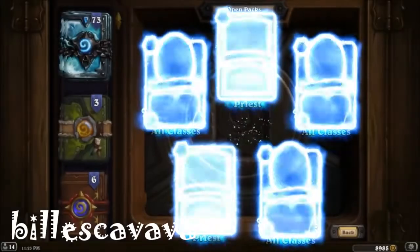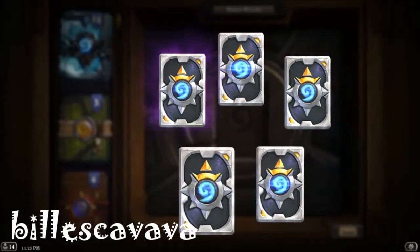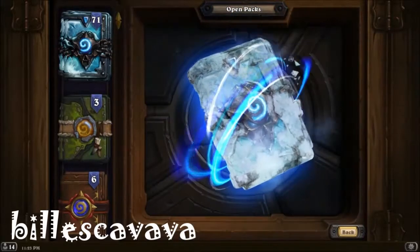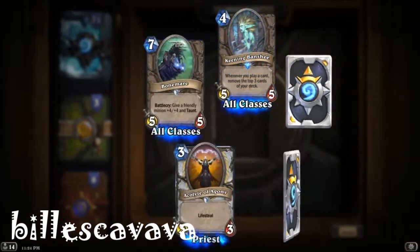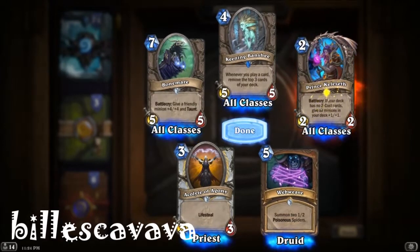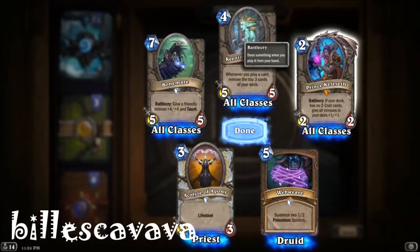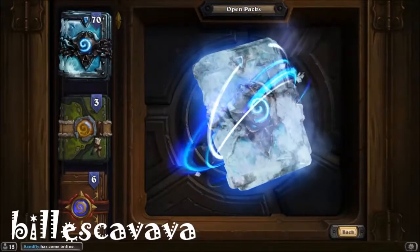We should be getting a Bone Mare — we should be pretty close. Our first epic of the pack — it's Light of Sorrow. Pretty bad epic, a card that won't see any play. And there's our guaranteed legendary from the first 10 packs — it was in the ninth pack. It is probably one of the worst legendaries — it's the Prince. From all three princes, only one is pretty good, which is the 4/4. This one's a terrible card. But there's our free legendary in our top 10 packs.